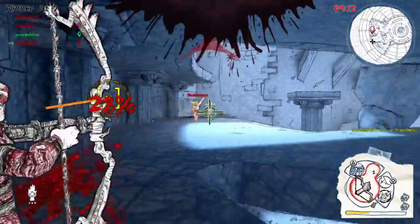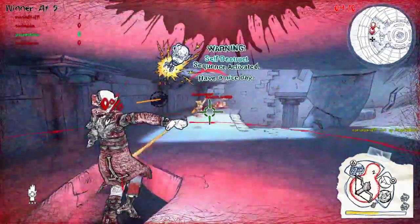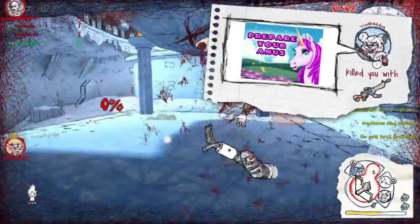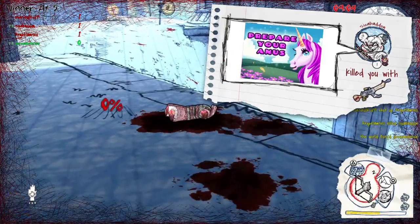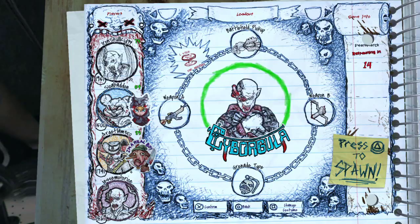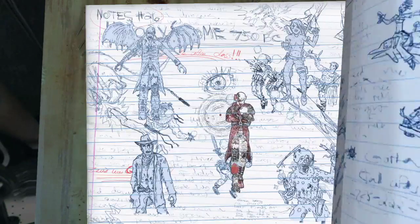There's also health pickups that you can get, and I think ammo too. So there's ammo, health, and different weapons that you can pick up around the map.